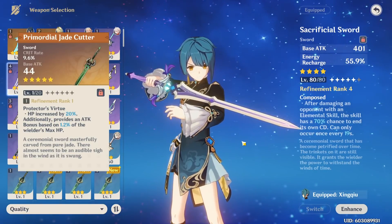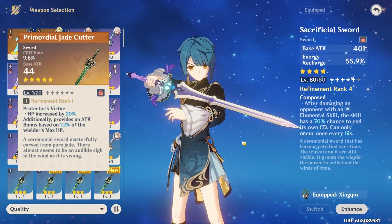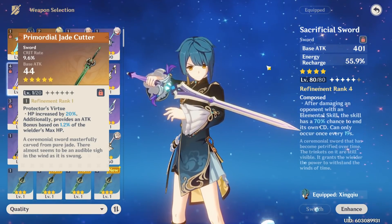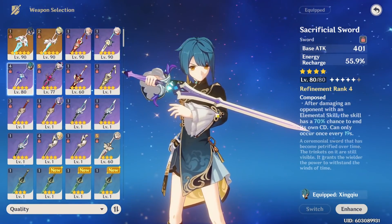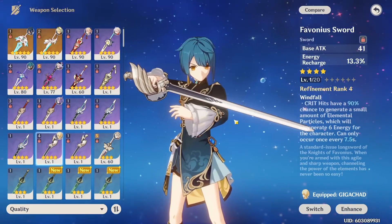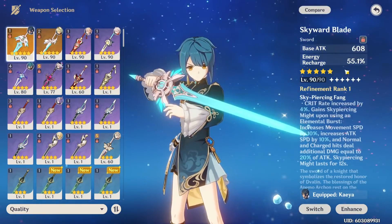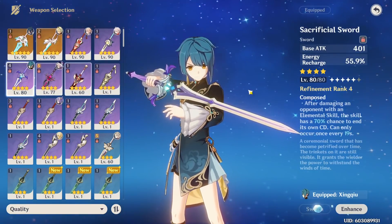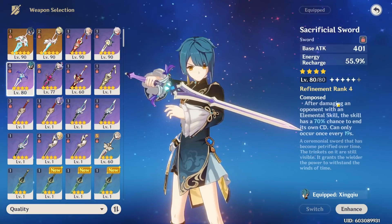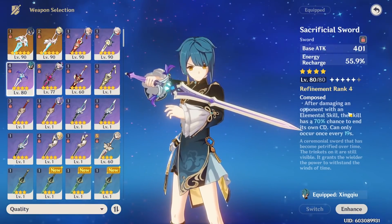Jade cutter can actually be best in slot if you're high investment — the insane amount of crit rate it provides, paired with an energy recharge sands and good substats, can make it outperform sacrificial sword, but only at high investment. I still generally recommend sacrificial sword for most people. For free-to-play options, festering desire is the best free sword if you got it during the event. Favonius sword gives a lot of particles and high energy recharge, which is a good replacement if you lack sacrificial sword. Skyward blade has high energy recharge and a higher base attack, but is usually worse than sacrificial sword since sac sword gives you two charges and lets you build less ER on artifacts.